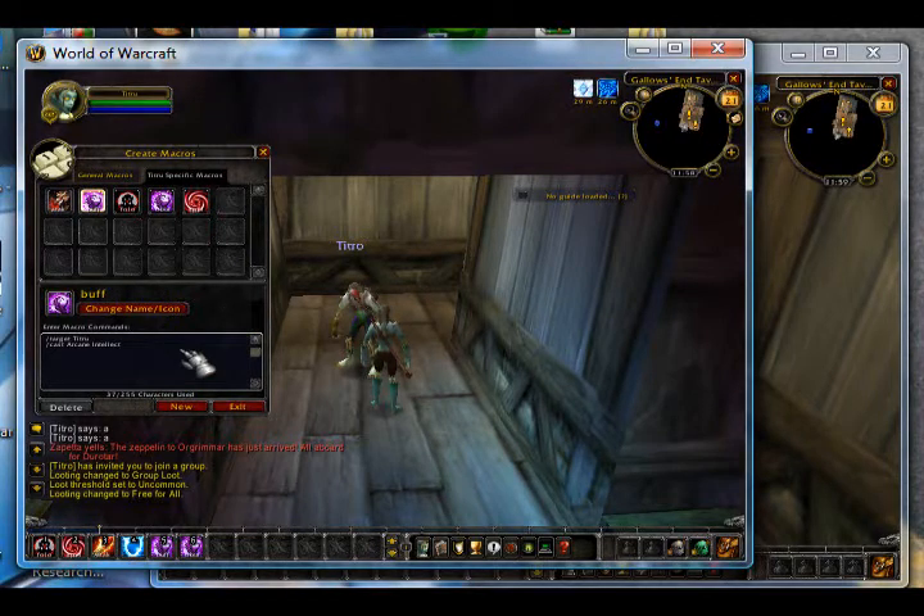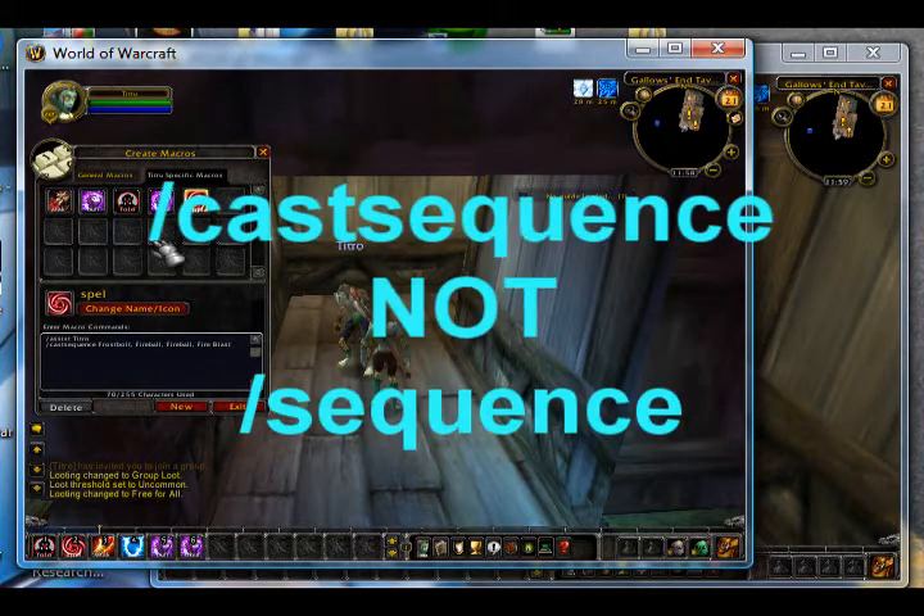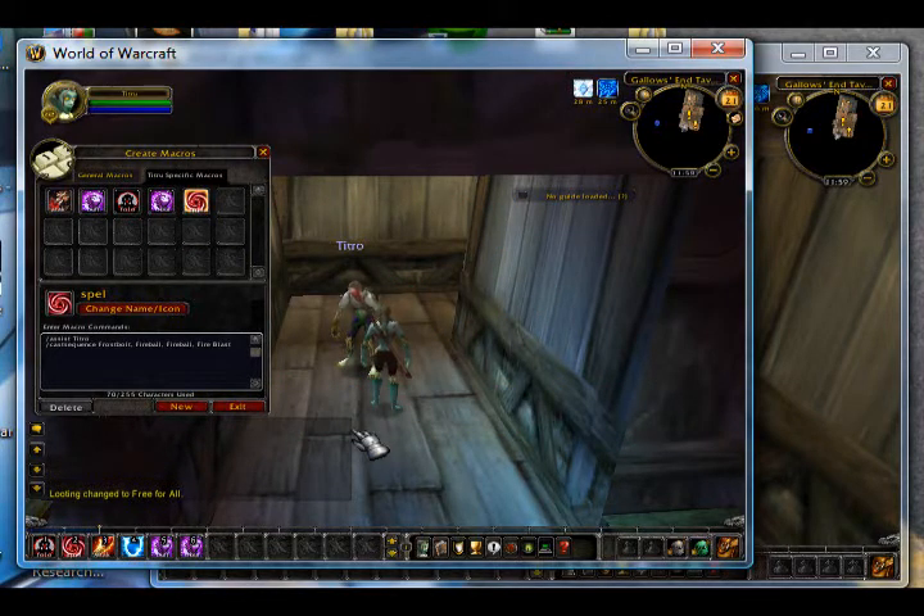Then I have a buff macro: /target your other character, then /cast Arcane Intellect. Then the follow macro: /follow the other character. Then buff yourself: /target your own name, then /cast Arcane Intellect. Then I have the spell macro, which is the major one. It uses /assist your other character, then a sequence. Each time you use it, it fires a different spell. My sequence is Frostbolt, Fireball, Fireball, Fireblast — so you use it four times to complete the full sequence.